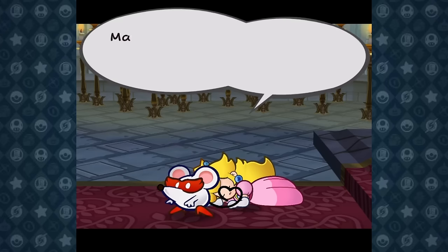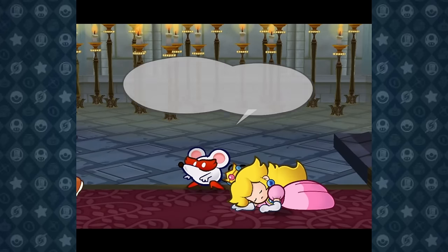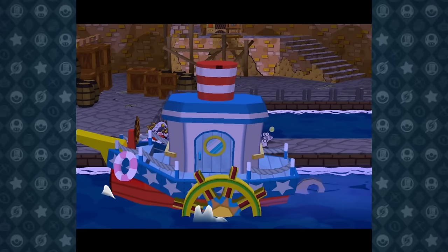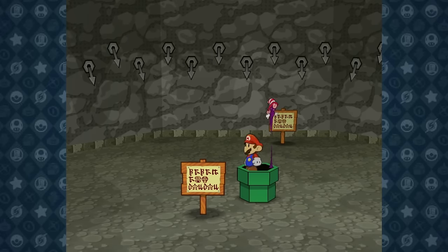With the Shadow Queen defeated, Princess Peach falls to the floor — and unsure if she's alive, we run over and find out she's perfectly okay. With this happy ending, we return to Rogueport, bid our farewells to the party we've grown so close to, and ride off into the sunset, never to see them again. Well, that's not entirely true — we'll save that for the next video.